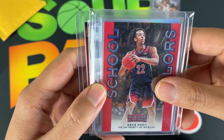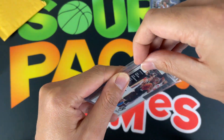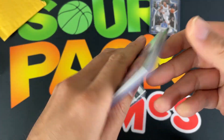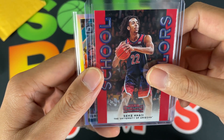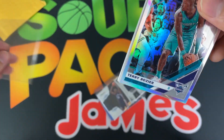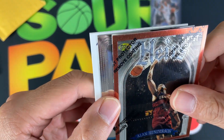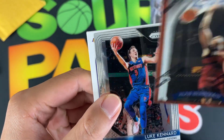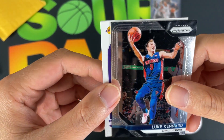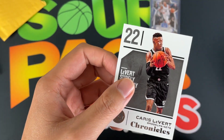Starting off repack number two with a Contenders Zeke Nnaji — very cool. This is my first time seeing 2020 draft stuff in hand since I usually wait until players are in their NBA uniforms. Got an Optic silver holo from Terry Rozier, an Allen Henderson Topps Chrome action — actually Topps Finest, that's pretty cool. Also a Luke Kennard Prizm base, freshly traded to the Clippers, a Talen Horton-Tucker rookie, and a Karis Levert base from Chronicles.